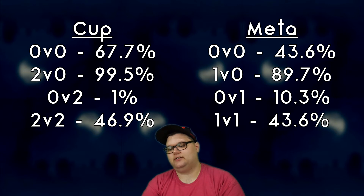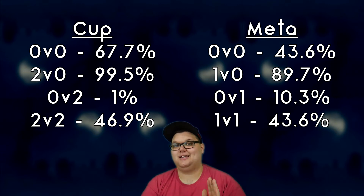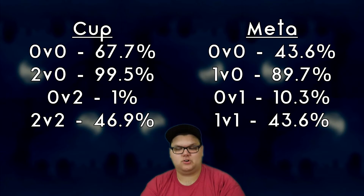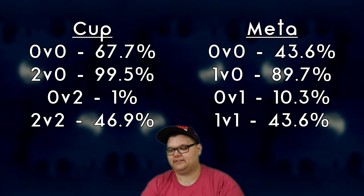Against the entire meta: the 0v0 is 43.6%, the 1v0 is 89.7%, the 0v1 comes up to 10.3%, and the 1v1 is 43.6%. From those shielding scenarios I can gather that Spiritomb is going to be okay in even shield scenarios.